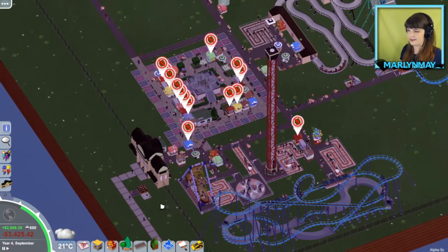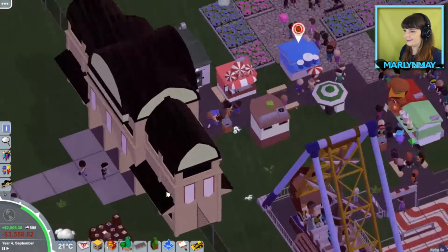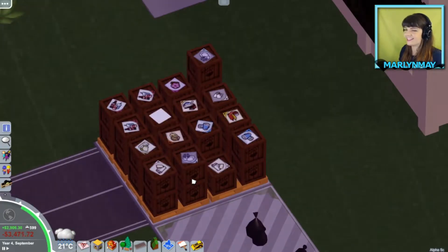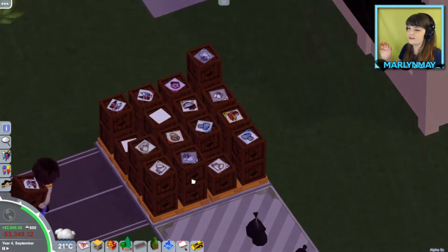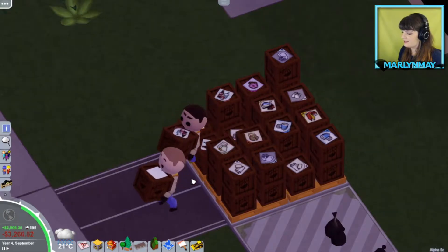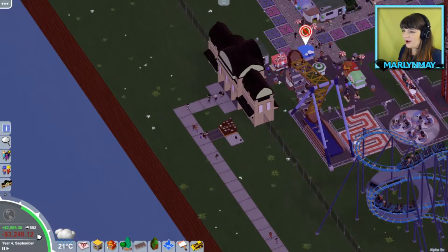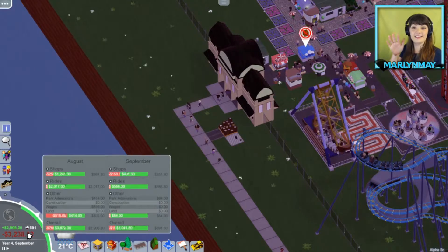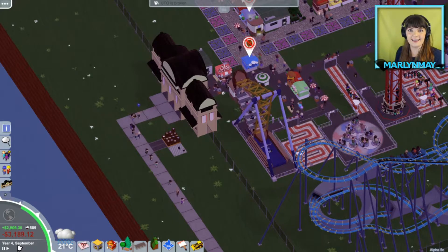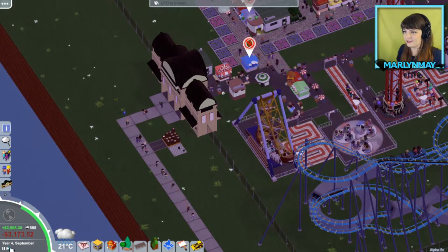Oh my gosh, look down here. This is everything that my haulers need to grab to bring over. The controls here are a little sensitive. Look at all that — so cute, though. This is everything my haulers need to bring over to my shops — my very empty shops. They're making headway there. I just need to speed up time. And I'm already just negative three — I was negative almost ten there for a little bit. Let's just speed up time and see if I get into the positives quickly here with all my new stuff.